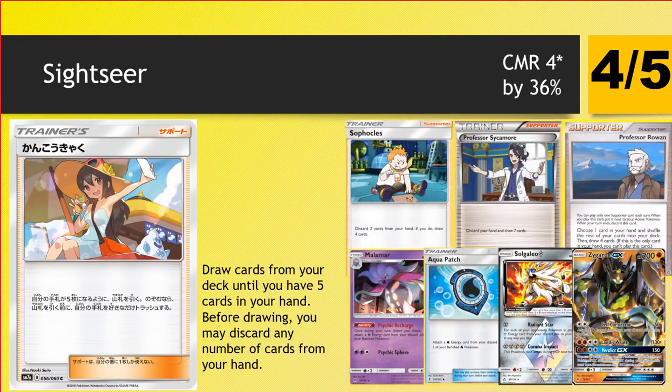Next up we have a good supporter, Sightseer. This is a four-star card. Draw cards from your deck until you have five cards in your hand — before drawing you may discard any number of cards from your hand. So this is a really nice cycle effect with some of the discard mechanics. Things like Malamar, Aquapatch, Solgaleo Prism, and Zygarde all like energy in the bin. So you can discard your energy whilst keeping your Guzmas, keeping your Malamars, all of that good stuff — keeping your Aquapatches, all of the cards you really want to hold onto that you wouldn't have been able to with Sycamore. So it's kind of comparable to Sycamore, a little bit more balanced. You don't get as many cards, but you do get to hold on to some key resources. It's also a better Sophocles because sometimes you don't have the cards you need to draw from Sophocles.